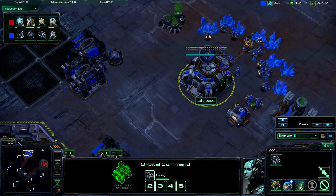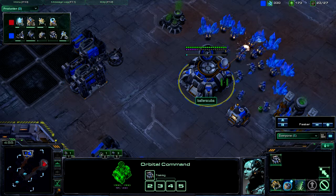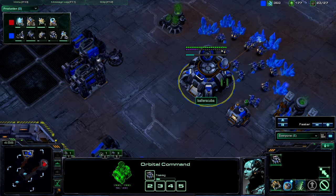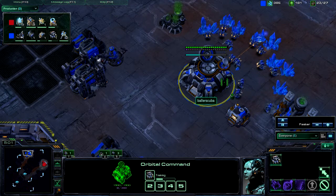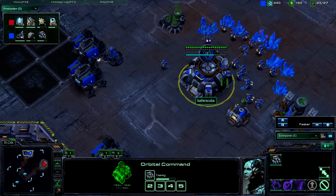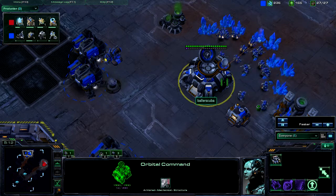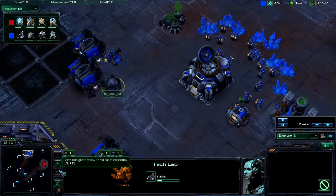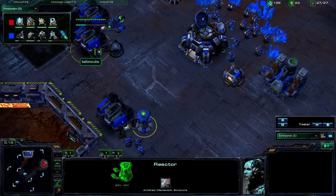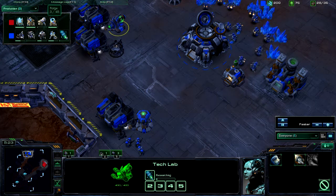I expected him to do it again and therefore built my counter to it. Knowing that I was able to counter it last time with just basic infantry units. I'll be honest — I did not do well in the macro at the end of the last game, even though I won. So I am getting Reactor tech labs and getting Stimpak first.